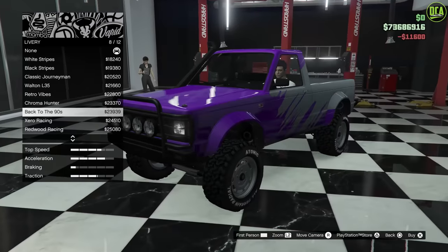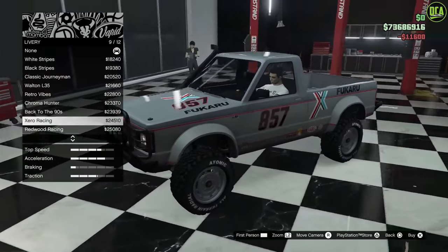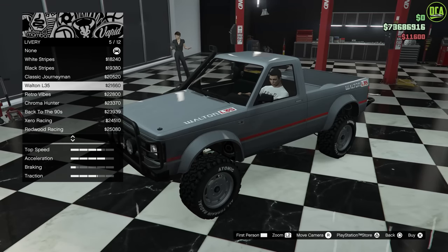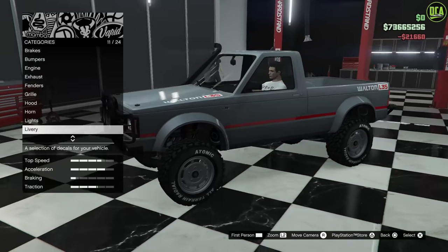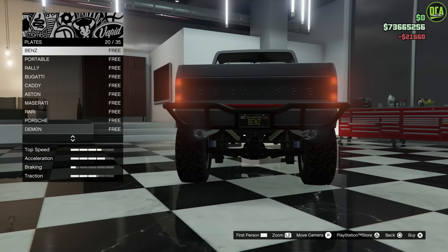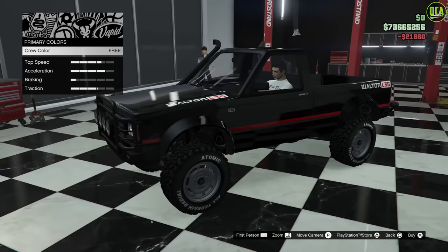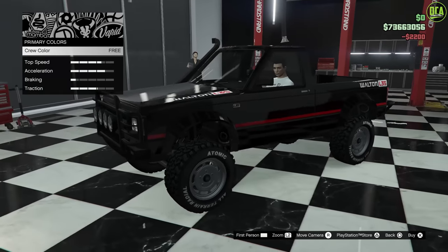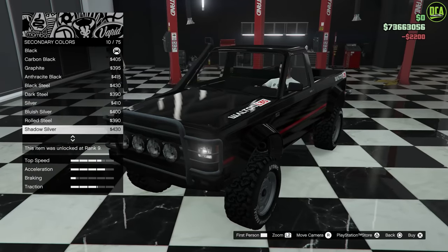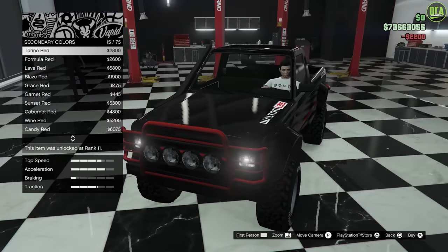Chroma hunter. Back to the 90s. Zero racing livery — that one looks cool. Redwood racing. Some racing liveries here. Patriot beer. Yeah, I think I'm going to go with the Walton L35 livery. For the respray, I'm definitely going to go with my crew black — the green black looks great. Secondary is the bull bars we chose. I think red is just too much, so matte black is going to be the way to go. Your secondary is also linked to the springs, which is kind of weird.